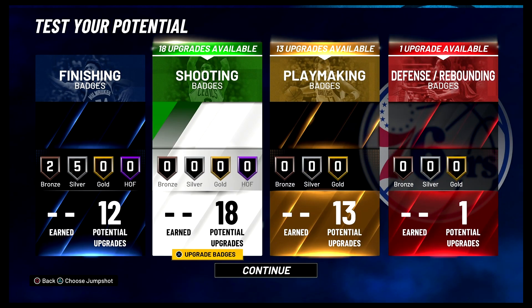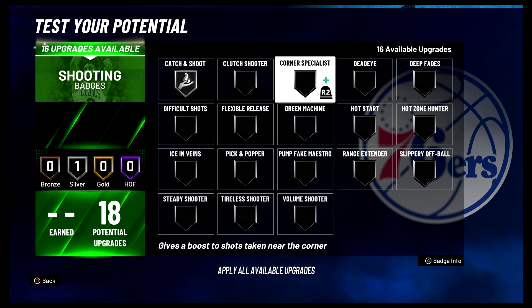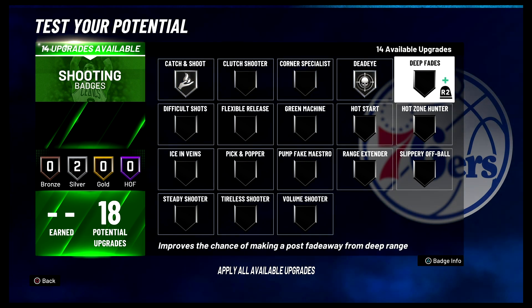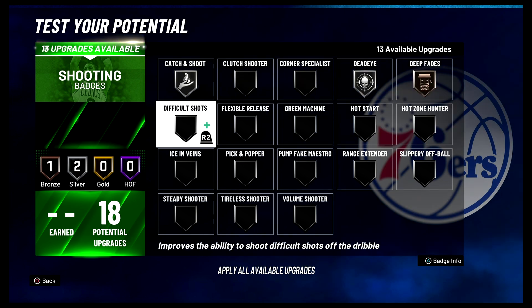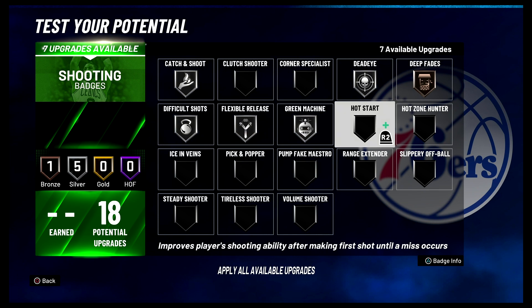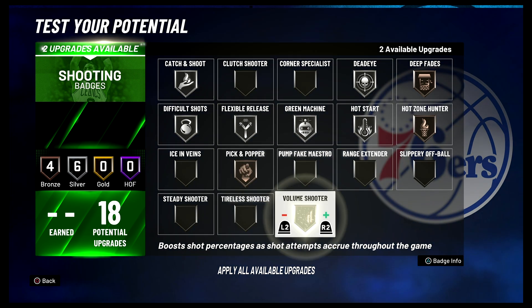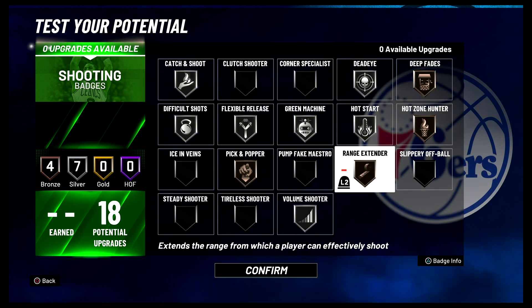For your shooting badges, you're going to put catch and shoot on silver, dead eye on silver, deep fades on bronze, difficult shots on silver, flexible release on silver, green machine on silver, hot start on silver, hot zone hunter on bronze, pick and popper on bronze, volume shooter on silver, and range extender on bronze.